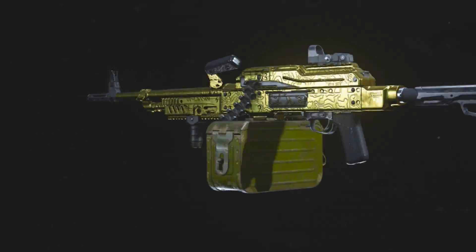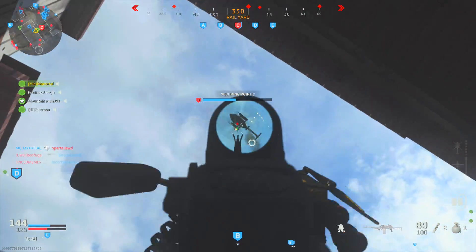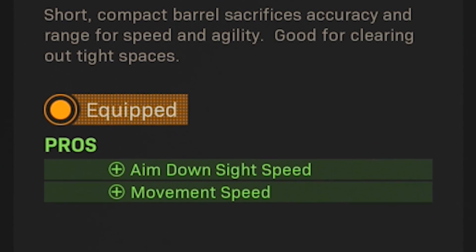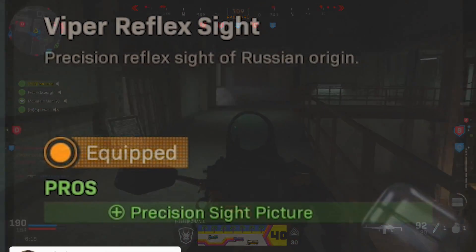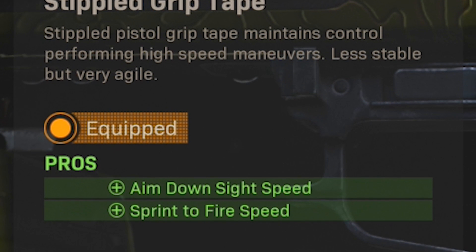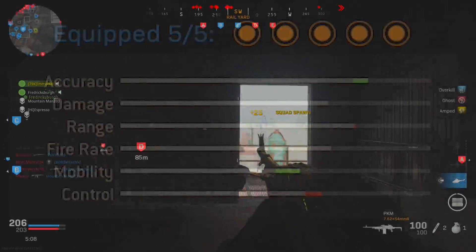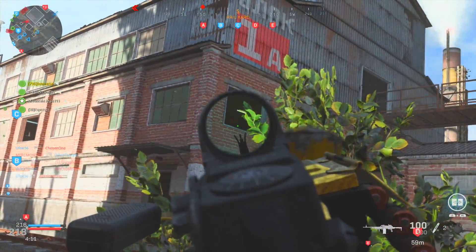Setup number four focuses on the PKM light machine gun — another setup that surprised me. If you remember the Titan from Black Ops 4 during its prime where it didn't feel much like an LMG, that is basically the PKM. This is without a doubt the best LMG in the entire game — a spray-and-pray machine. On the PKM I run the 18.2 inch compact barrel for increased ADS and movement speed, the Viper Reflex sight, the Operator Foregrip, the Stippled Grip Tape, and the Forged Tack Ultralight stock for increased aim-walking movement speed. The increased mobility makes it feel more like an LMG-assault rifle hybrid.